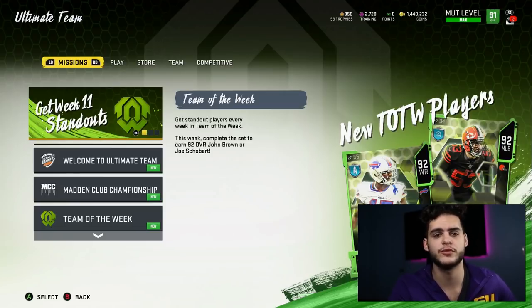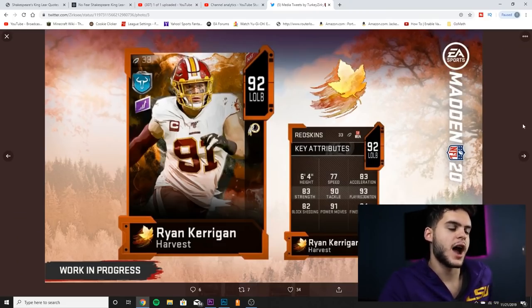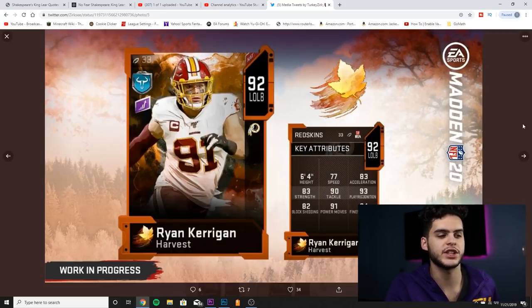Coming in at number 8, we got Ryan Kerrigan. I didn't want to put him this low, but when you compare him to other cards at his value, he's probably not worth it. He's 6'4", 77 speed, 83 acceleration, 83 strength, 90 tackle, 93 play recognition, 82 block shed, 91 power move, 84 finesse move. The pass rushing stats are great, but the block shed is really low, and I need an outside linebacker who can help in the run game. With only 77 speed, if he ever gets put in zone or has to chase in the run game, he'll get easily run around. I don't think he has much potential for growth either.